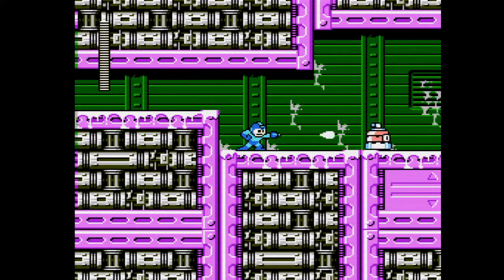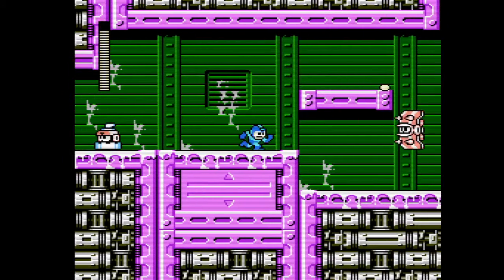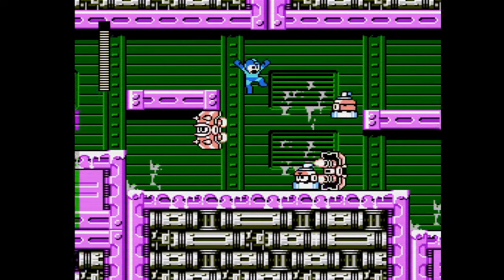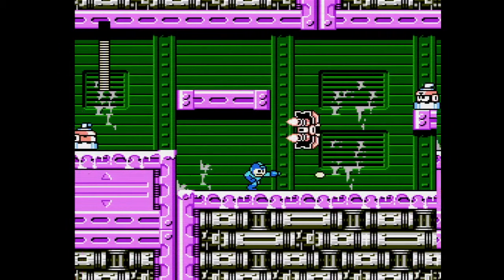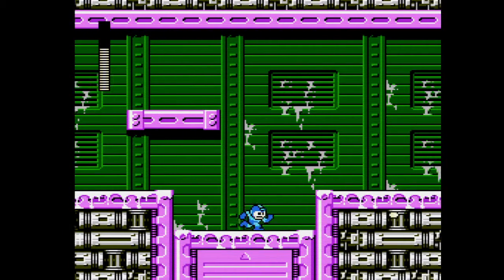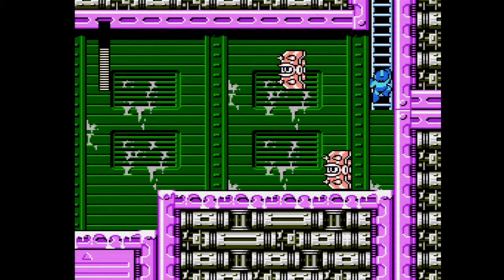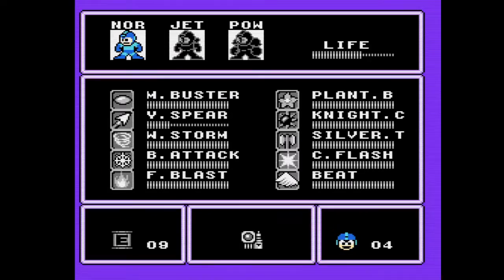There are actually ice physics now. In Mega Man games, ice physics usually have not been so overwhelmingly tough - they are quite nasty but sometimes they're in levels which don't feel like they should have slippery physics. Like Flashman's level, because nothing in that level indicates it should be slippery, but it is.